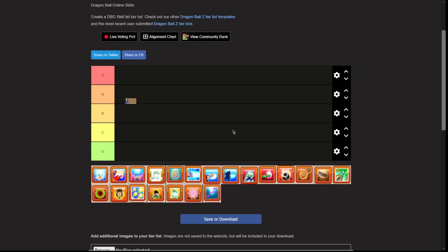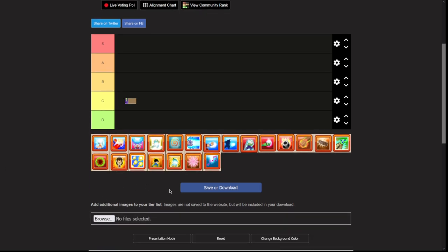Hey, how's it going guys? Lordkai here, and today I'm going to be doing a DBO skills tier list. It's something I promised a bit ago, and it seems really fun. I'm curious how we're going to get this down. The green skills at the bottom denote Namekian Punch and Namekian Blast, and the red denotes Saiyan. We're just going to go in order, whichever one's like the coolest part.